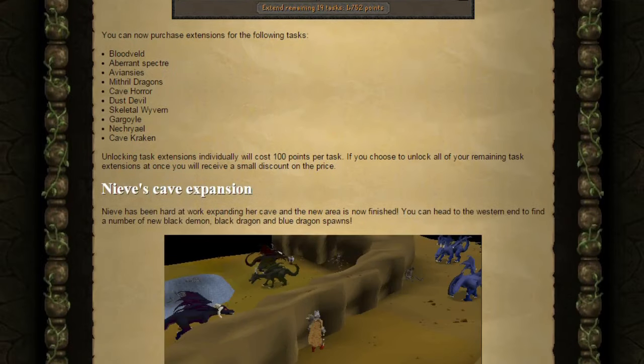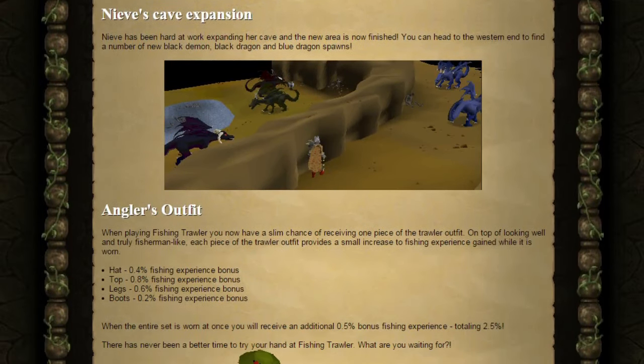Next, Nieve's Cave Expansion. Nieve has been hard at work expanding her cave and the new areas are now finished. You can now head to the western end to find a number of new Black Demon, Black Dragon and Blue Dragon spawns.